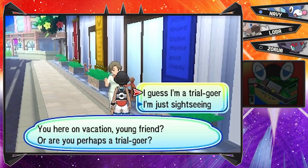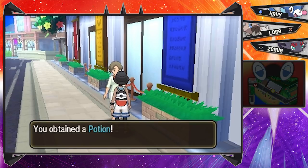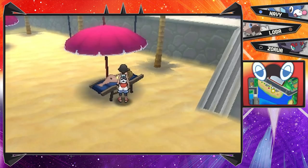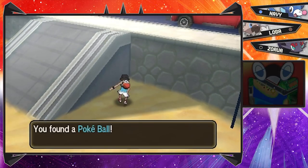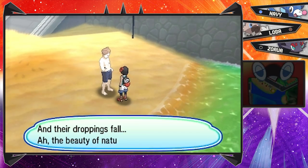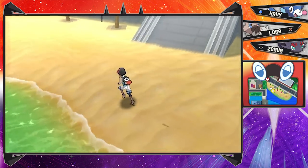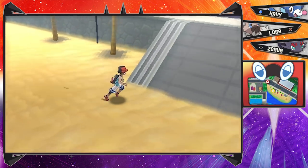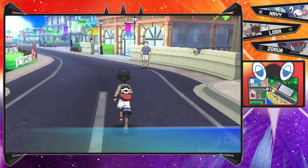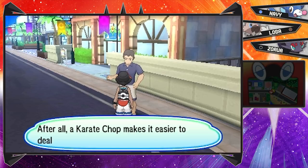I guess I'm a trial-goer - we moved here. For a second I actually thought we might have been on vacation. This lady will give us a nice free potion. We got an item over here - a Pokeball. I guess we're not really going to get anything too crazy this early in the game. Where the heck did Hau go? Didn't this dude just go to the beach? Is he over here perhaps? That is weird - I swear Hau was just screaming a few seconds ago. But this guy is here - felt like there was someone hiding behind the wall and he karate-chopped right into it. Karate chop makes it easier to deal devastating critical hits.